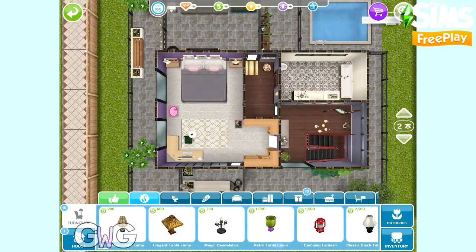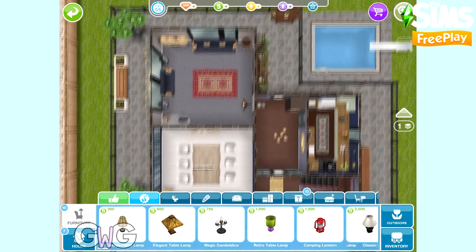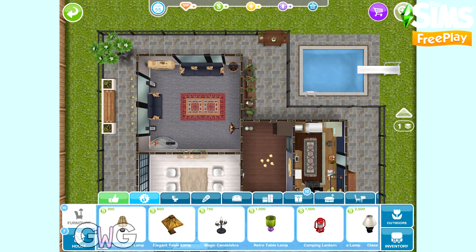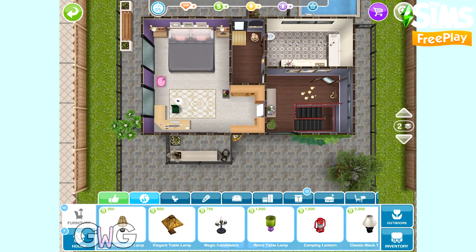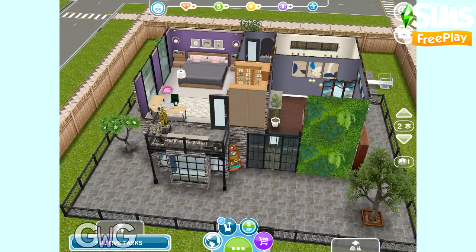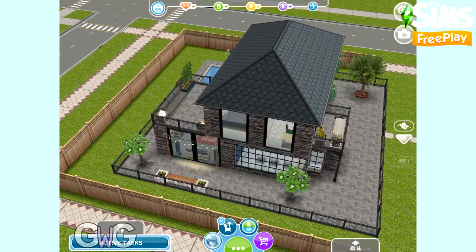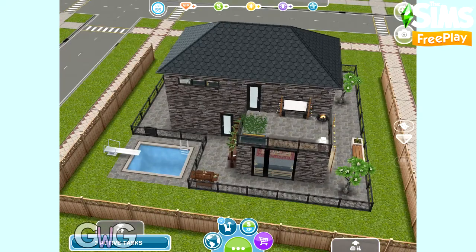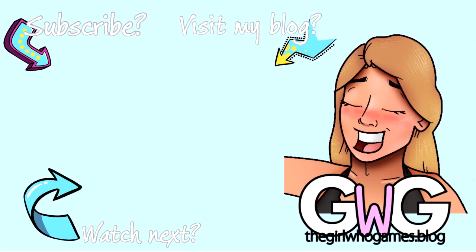Let's finish up by taking a look at this house from above, which gives you some idea of the layout if you wanted to build it yourself. It is the Patio Perfection House Template available with the latest version of The Sims Freeplay — it will be available forever so you don't need to rush to build it now. And that was my edited Patio Perfection House Tour. If you enjoyed this video please like it and subscribe to my channel. I also have a blog at thegoogames.blog where you can find loads of posts about The Sims Freeplay. Thanks for watching, bye!